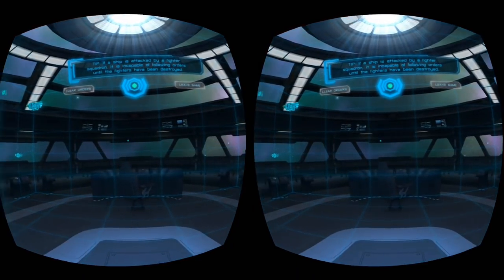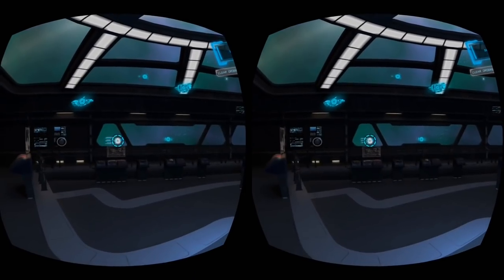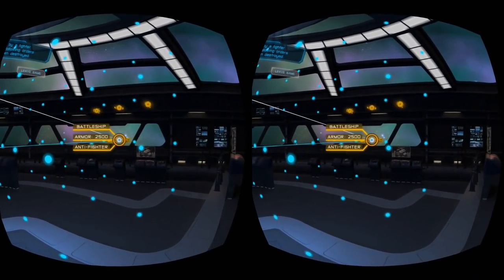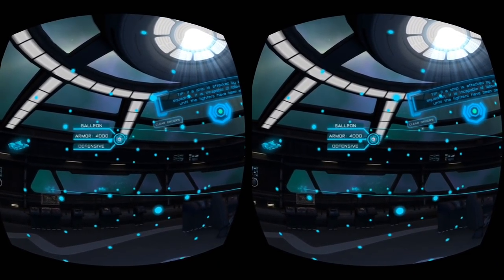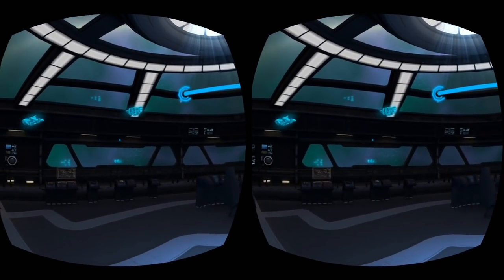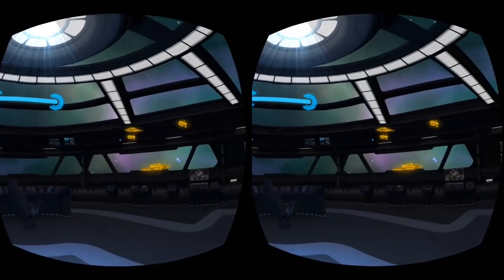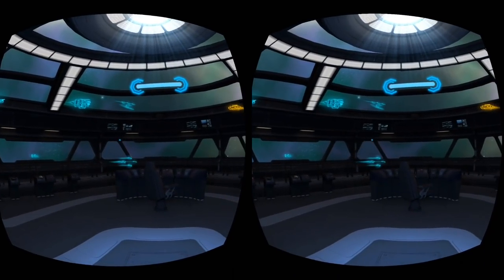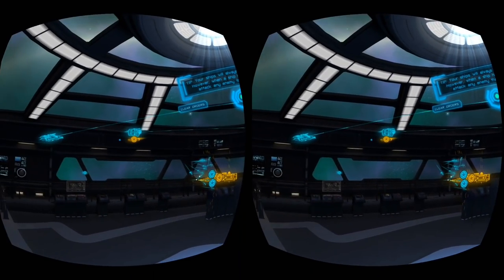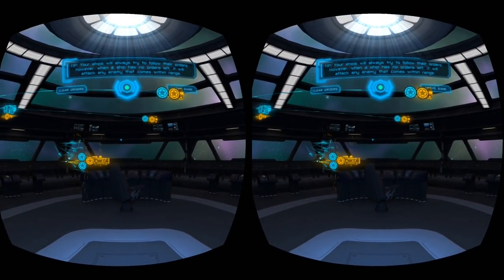Initializing combat simulation — here we go! If your ship is attacked by a fighter squadron, it is incapable of following orders until the fighters have been destroyed. Interesting! Alright, let's have my fighter squadron attack this big capital ship, and I'll have these bigger ships come in and take those guys out. Oh wait, did I miss one? Since I already hit go, I can't issue that ship new orders. Oh well, maybe it's cool that it hung back. Your ships will always try to follow their orders, but when a ship has no orders left it will attack any enemy that comes within range — I like that!